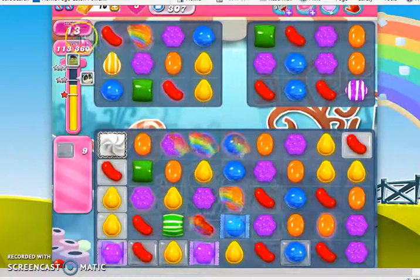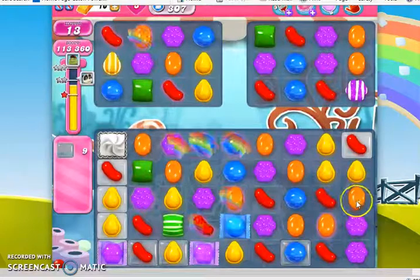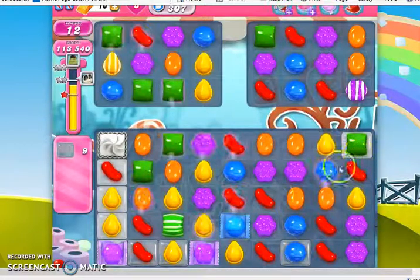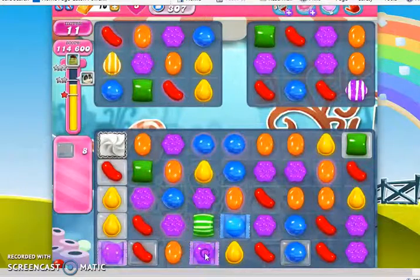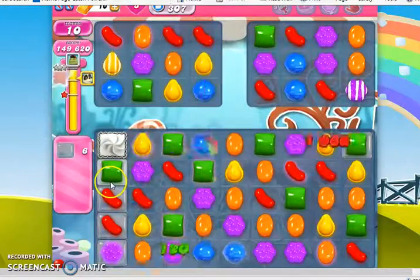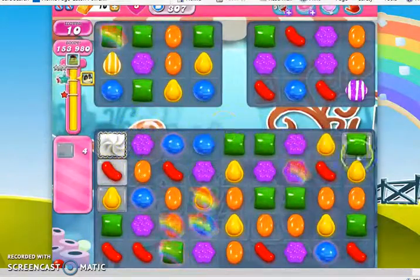13 moves left. We have 9 jelly and quite an arsenal of specials here. The question is how can we get them to work? I think I see it — if I do this, we have a stripe-wrapped combo. There we go. This is going to remove this, it's going to take out the wrapped candy which is going to strike even more of the jelly. And now we just have 4 more — 1, 2, 3, and 4.